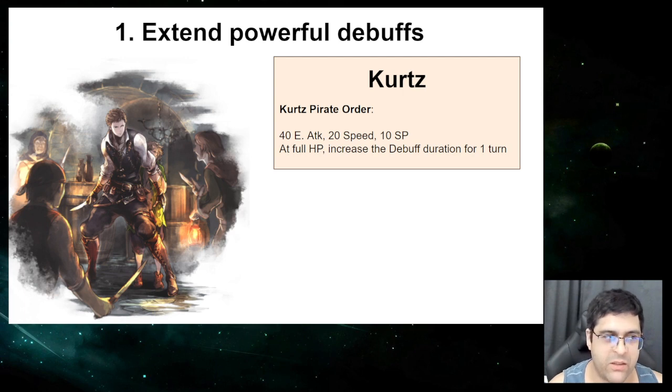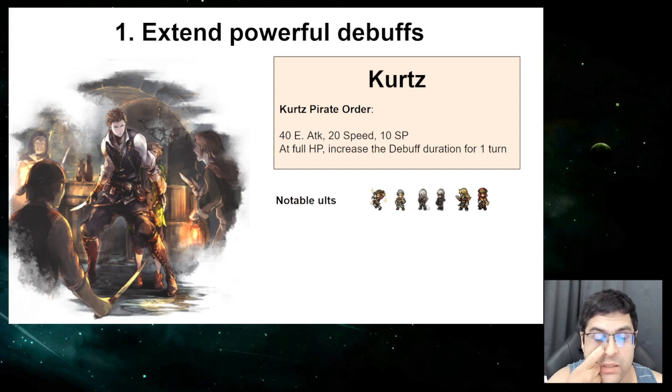Maybe this doesn't look like much, but it's really interesting for some notable ultimates, like Glossom, A2, Kershys, or Lars. All of these debuffs that would normally last 2 turns — so you'd have to cast the ultimate during the break turn — you can now cast them 1 turn before and have the duration fully cover the 2 break turns.